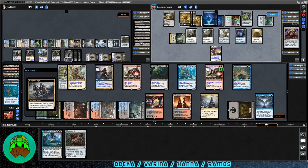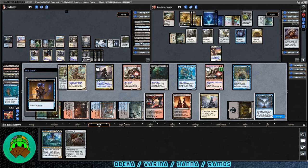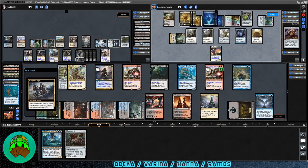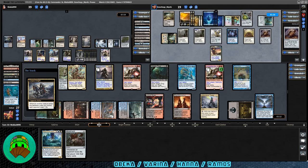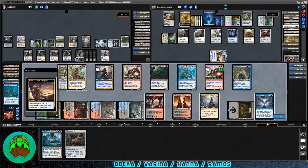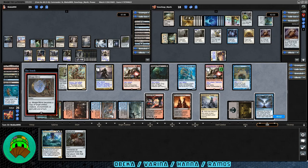Varina's turn proper — two cards in hand after the draw. They could just make a bunch of zombies but they still wouldn't necessarily kill us. Vizier of Many Faces is getting embalmed — they're copying a Diograph Captain. Sensei's Divining Top being cast by Hana at instant speed. End of Varina's turn — Hana has an activation. Let's see what they're getting back — it is Elspeth Conquers Death. Mirage Mirror also coming into play. Hana's upkeep — they're activating Sensei's Divining Top to look at the top three cards.